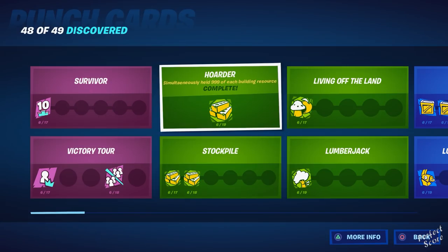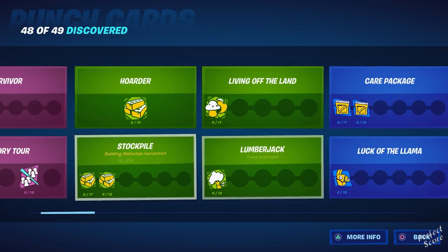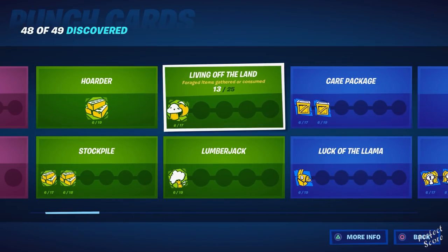Then there's Hoarder — simultaneously holding 999 of each building resource. Just make sure you have max materials: wood, stone, and metal, and this one will pop up. Stockpile is harvesting building materials; you'll most likely get this while playing the game, so I wouldn't recommend grinding for it. Living off the Land is gathering or consuming foraged items — you can find these anywhere on the map. There are apples, bananas, coconuts, and even peppers, which make you walk fast but do count as consumed items.